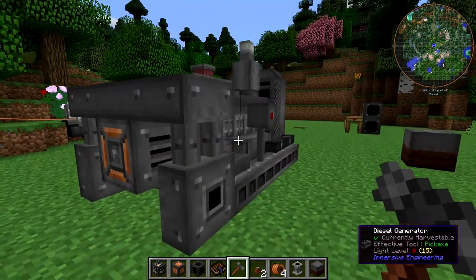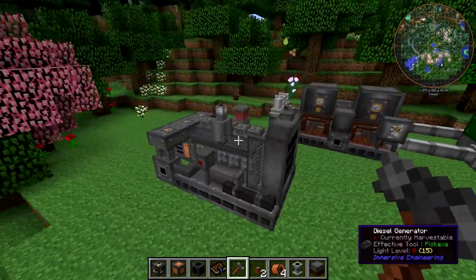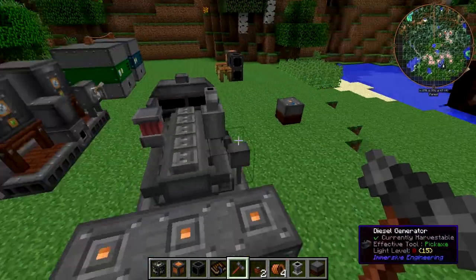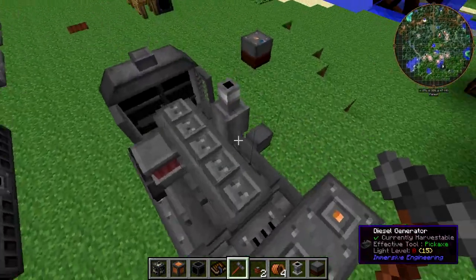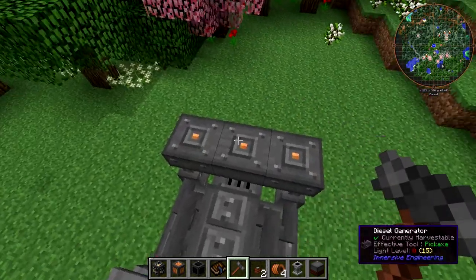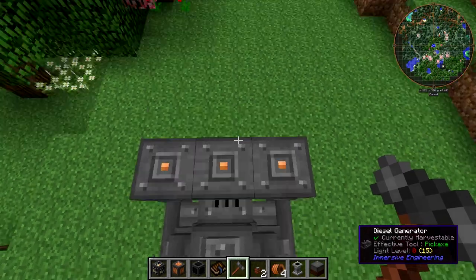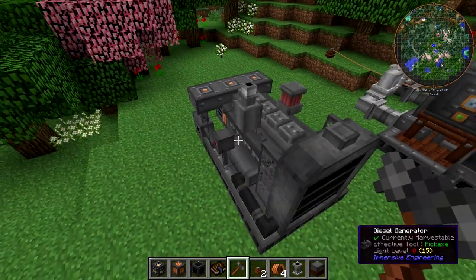And this becomes the diesel generator, which aside from looking really awesome, produces quite a bit of power. Now you can turn this around if you want — if you right-click on top of the center rear generator portion, it'll mirror the generator left to right.